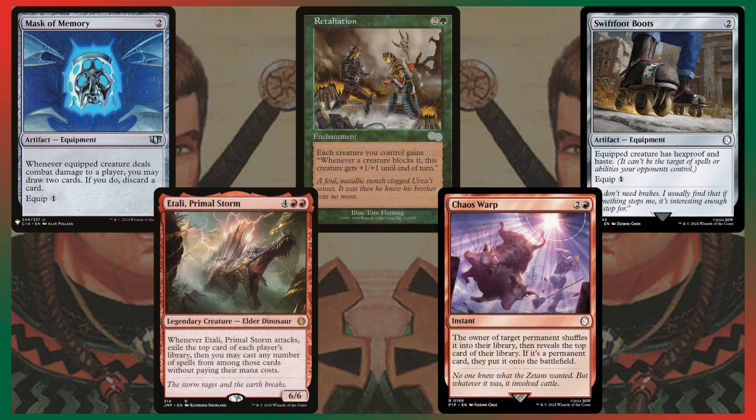Some important maybe cuts: Mask of Memory and Swiftfoot Boots are great equipment, but Mask of Memory isn't doing enough here — the other combat draw cards like Rowan Frostfang have deathtouch, and Toski has Indestructible so you can put a lure effect on it. Swiftfoot Boots — I don't care about hasting this deck that much. I also don't care much about protection because I have 15 different Rampage creatures that aren't my commander in the theme category. Retaliation is an enchantment that gives better Rampage 1, but I'm not a fan of only the Rampage 1 effect, so I made the cut there.